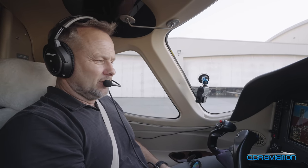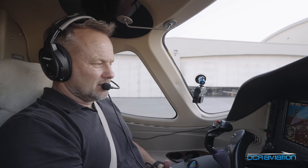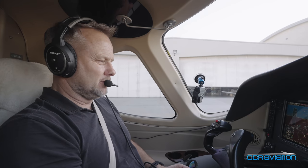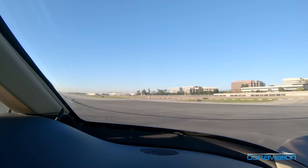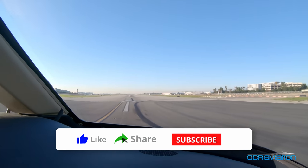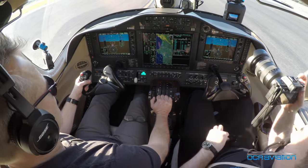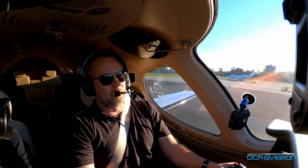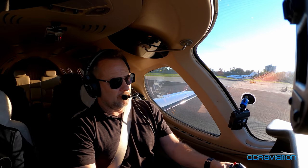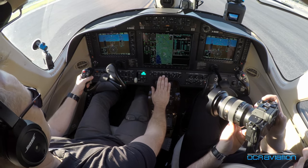But you've got to monitor it and make sure all the fixes are correct. Often there are speeds to comply with on some of these departures and arrivals, and while it's simple, you also have to put the time in to familiarize yourself with these procedures, because they expect you to stay right on top of them. Another thing on this departure — we're going to level off below the Bravo, and there's a 200-knot speed limit, so that's another thing you've got to think about in a jet.